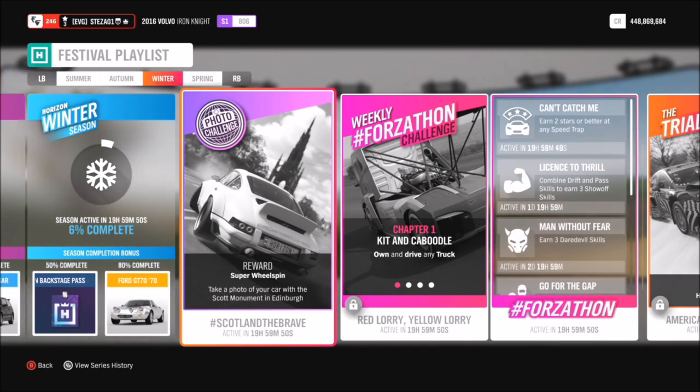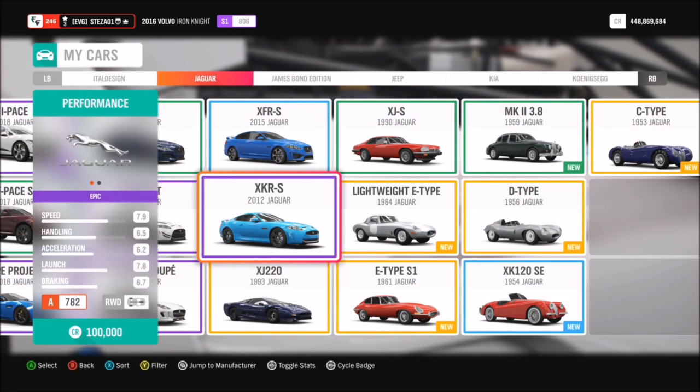Hello and welcome back to Everything Gaming. Today you join me for week 51's photo challenge guide. This week's challenge called Scotland the Brave wants you to take a photo of your car with the Scott Monument in Edinburgh. The good thing about this is you can pick whichever car you want — I just went for a Jaguar XKRS.